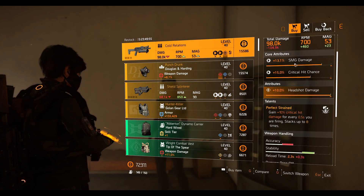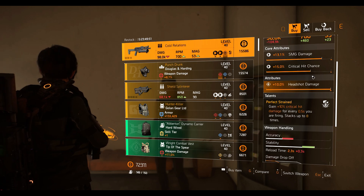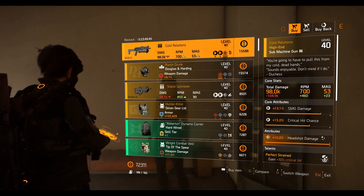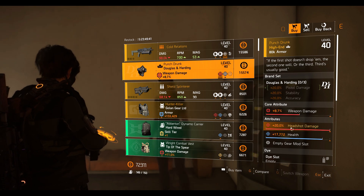We have the Cold Relation SMG — the first named item — which has maxed out 10% headshot damage, perfect Strain talent, 15% crit chance, and 13.1% SMG damage. Not that great; the SMG is good but the stats aren't. Then we have the Punch Drunk mask with 8.7% weapon damage, 20% headshot damage.